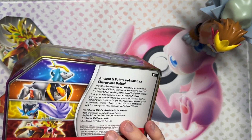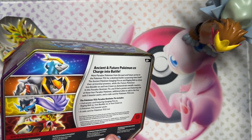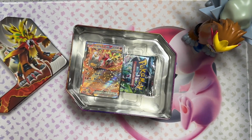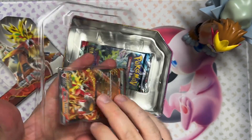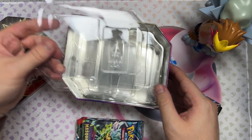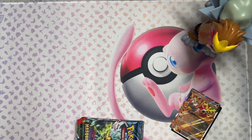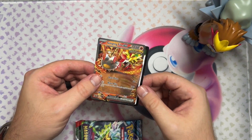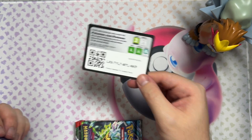Let's take a look at that tin. We're getting five booster packs and a foil promo card. This one — Gouging Fire — it's alternate artwork. So let's pull that aside and quickly pop that out. Let's grab the packs and put this stuff aside because we'll take care of that afterwards. Let's see what we get right here — the Gouging Fire EX. And there's the code card for those who want.